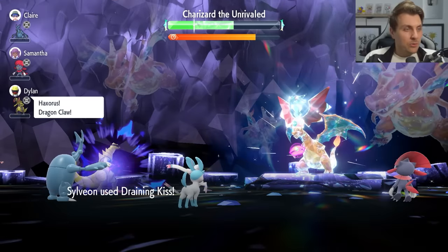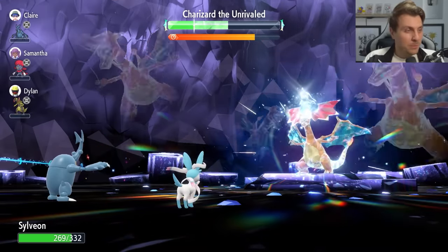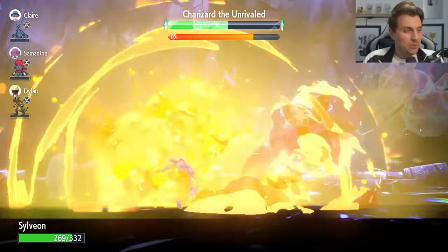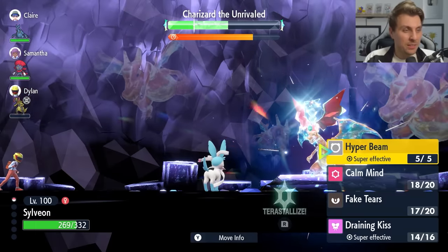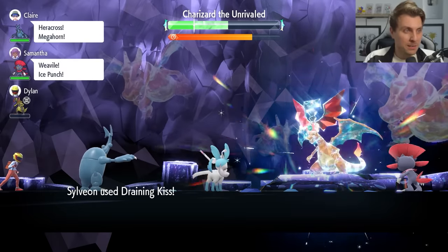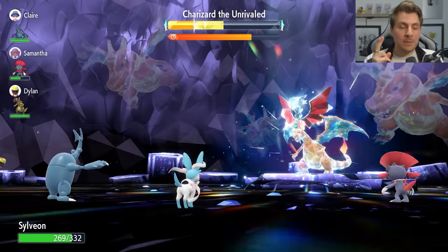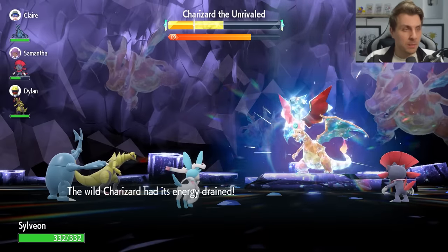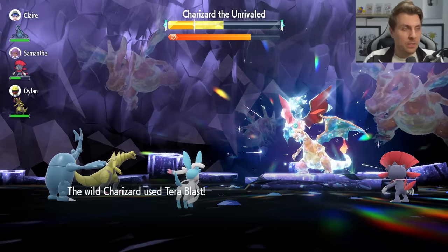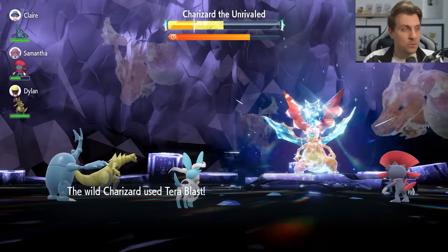We'll take another Fire Blast. We're still in a pretty healthy position as we go for that third Draining Kiss. After this we're going to be able to Terastallize. But rather than go for another attack and just Terastallize, what we're going to do is set up another two Calm Minds, because we're going to be able to end this raid pretty quickly with Hyper Beam once we Terastallize and get that Tera boost.